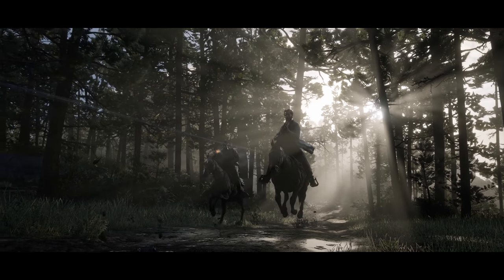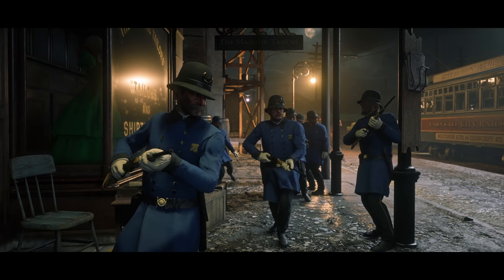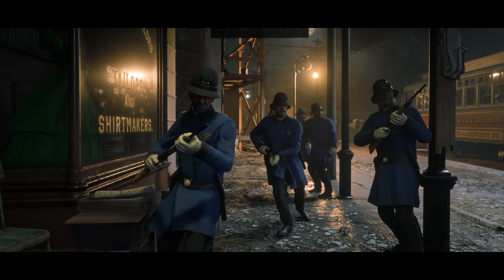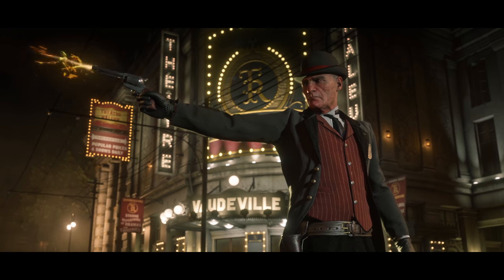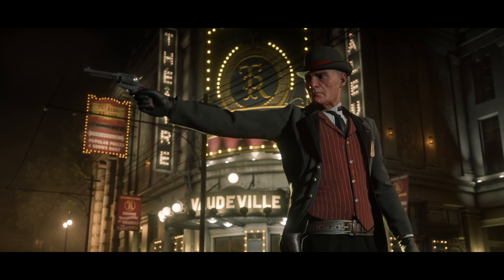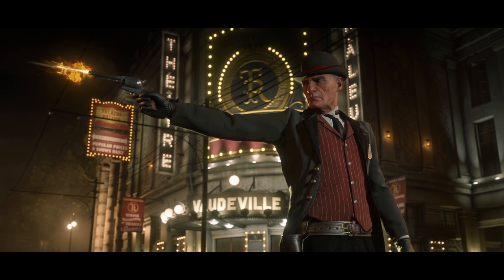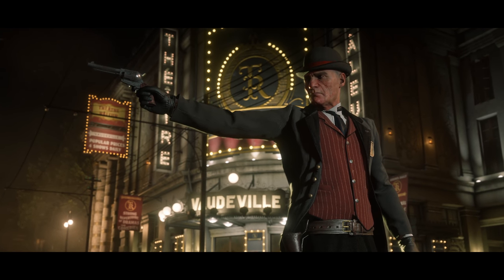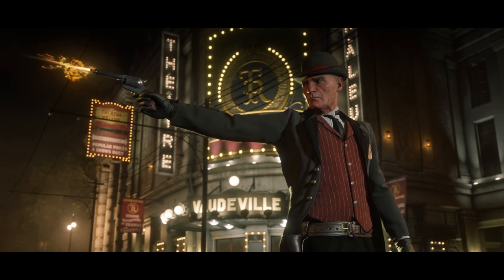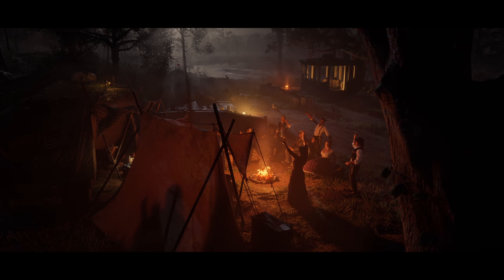It cuts back to Arthur being chased by some O'Driscolls through the woods, and then a whole bunch of Saint-Denis policemen. I imagine every single character, no matter how minor they are, is going to look awesome on PC. And then there's this scene — I kind of want to pause on this — because like, when does this happen? When Agent Milton is in Saint-Denis at night firing his revolver? I feel like Rockstar snuck this in here. I'm pretty confident Rockstar had to manipulate something, because I do not remember where that occurs. You guys can let me know in the comments down below.